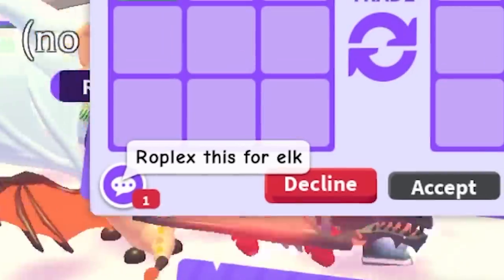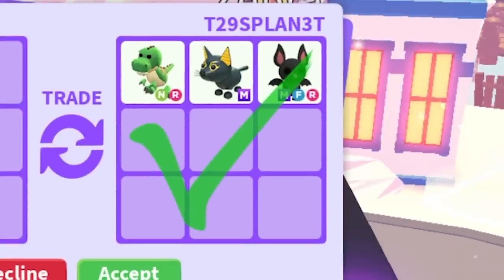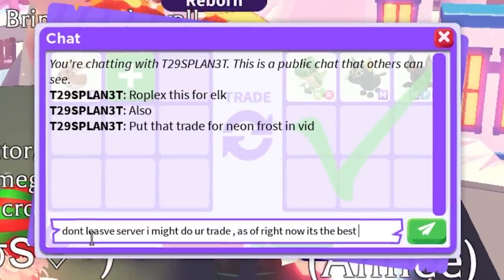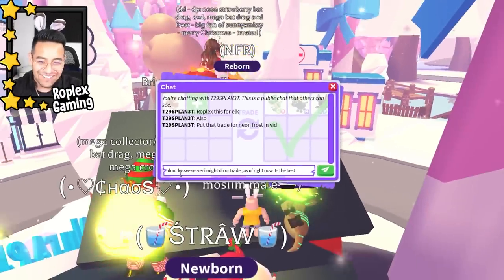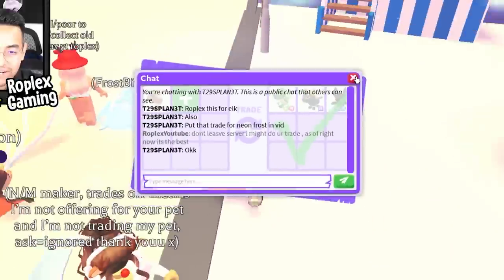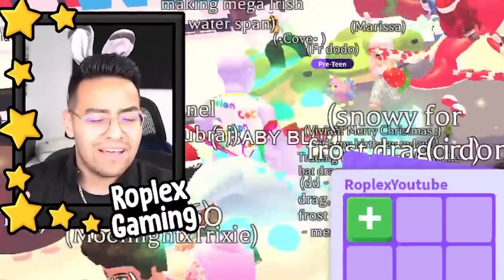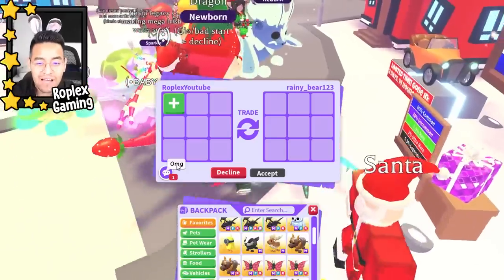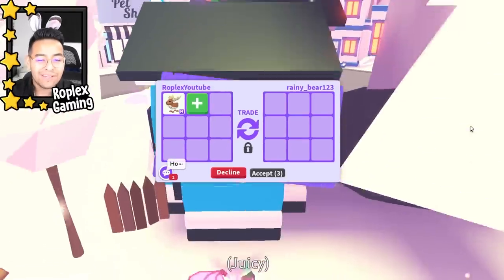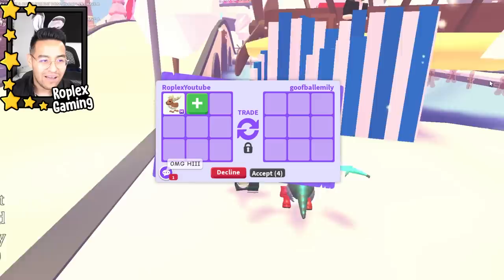Roplex — this trade is for the elk. T29's Planet offered a neon T-Rex, which is actually not that bad. I kind of want to see other offers though. He asked about putting the neon frost trade in the video — of course, every trade I do goes in the video. Sometimes I'll cut trades where nothing happens, but ones where we actually complete a trade always make it in.